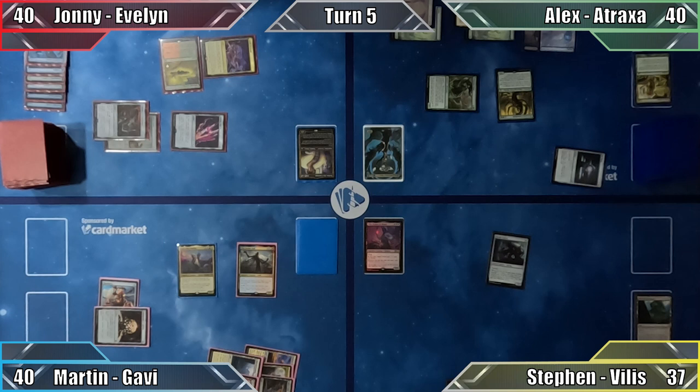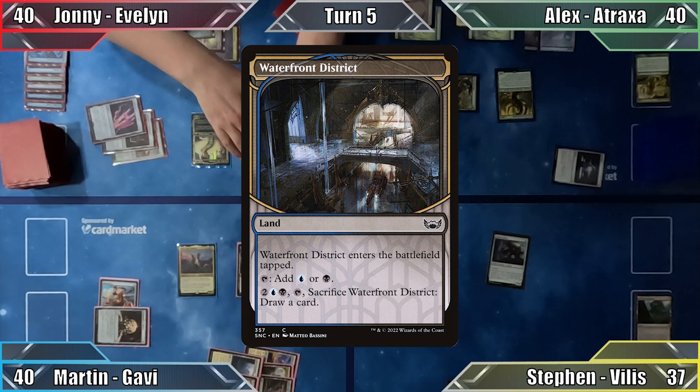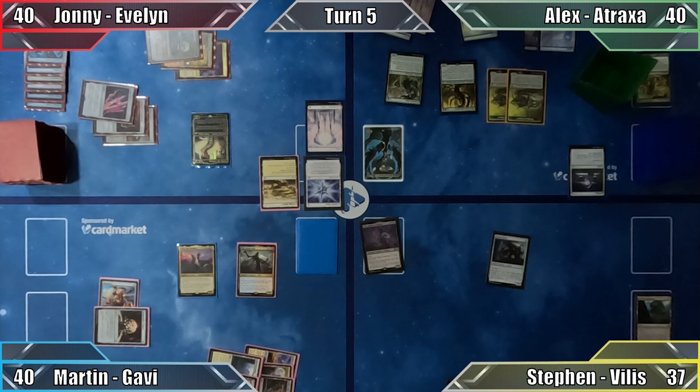Johnny misses his land drop for the third turn in a row and casts his commander, Evelyn the Covetous. We each exile the top card of our libraries due to Evelyn's ETB, and Johnny plays the Waterfront District that he exiled from his own deck. Finally getting back on track, Johnny ends his turn. In his upkeep, Alex makes a slight misplay, creating 1/1 insect tokens with infect for each opponent rather than each poison counter his opponents have. I'd like to point out there is a judge sat next to me who didn't catch it either.